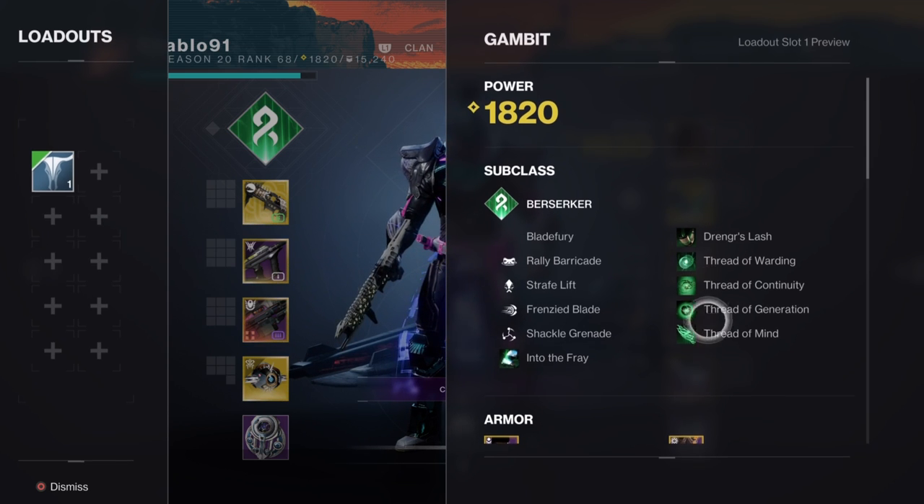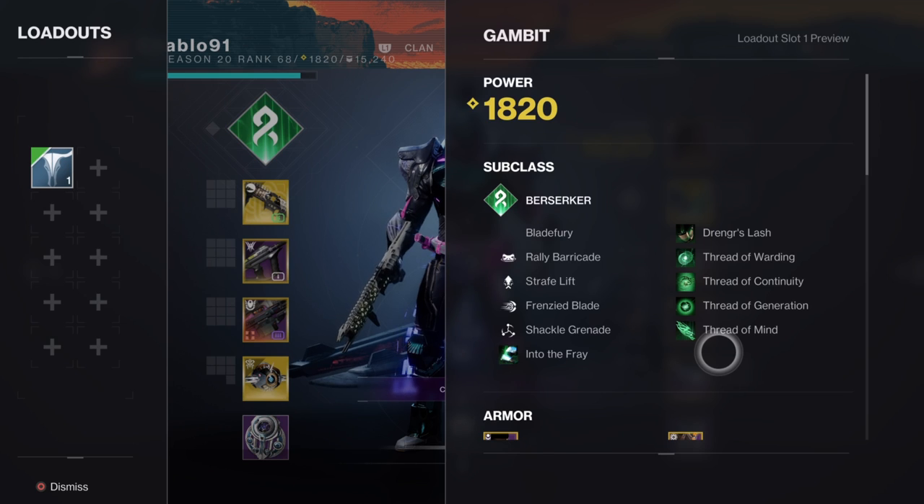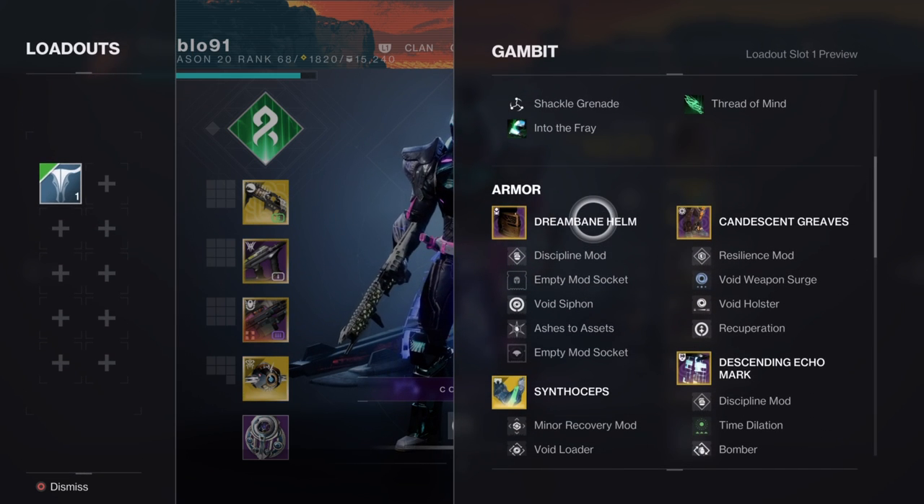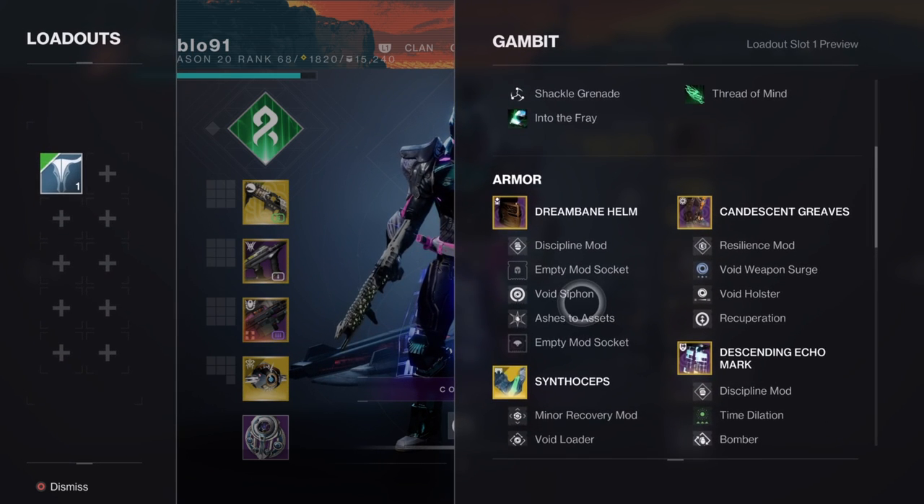Thread of Mind gives class ability energy when you suspend, so you're getting grenade energy and class ability energy simultaneously, which is really good because you can tie mods to it. That brings us to the mods. On the helmet: void siphon and Ashes to Assets.